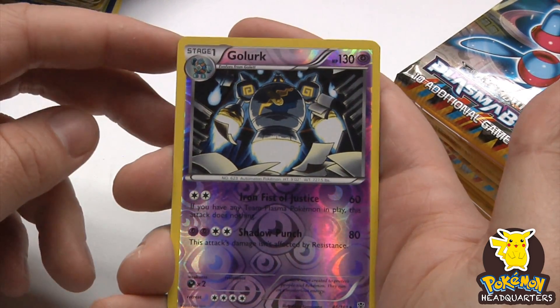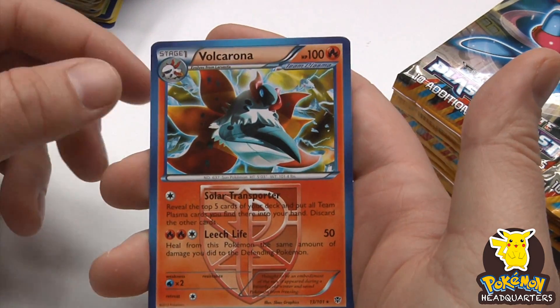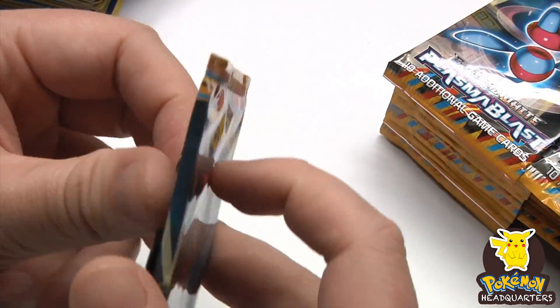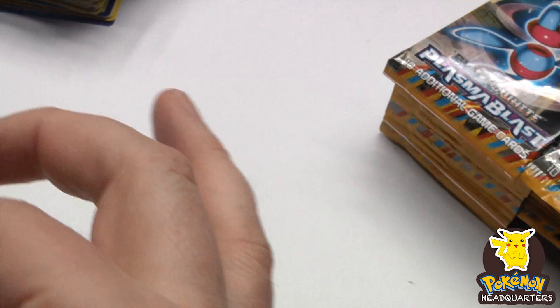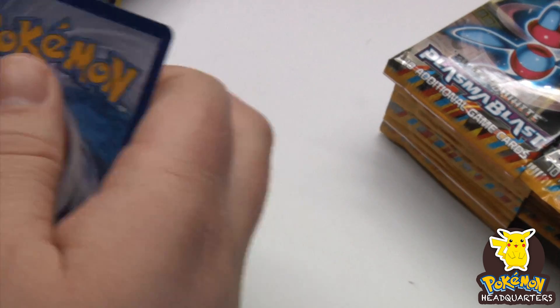Golurk, Golurk reverse holo, and we also have a Volcarona rare. Volcarona — very cool. Today's a busy day here at Pokemon Headquarters — I'm thinking three booster boxes.